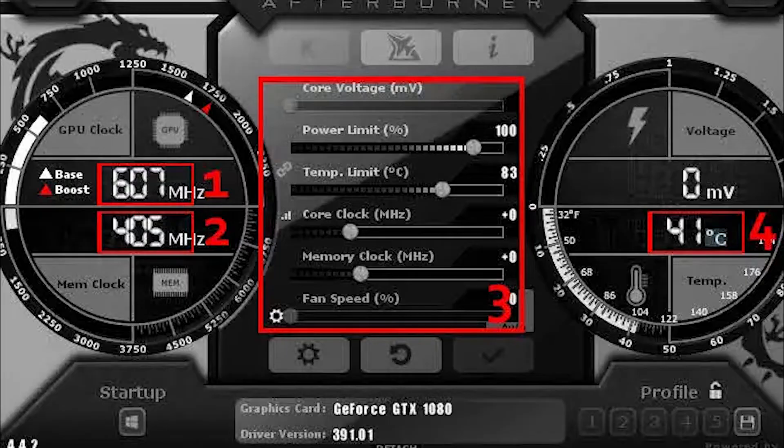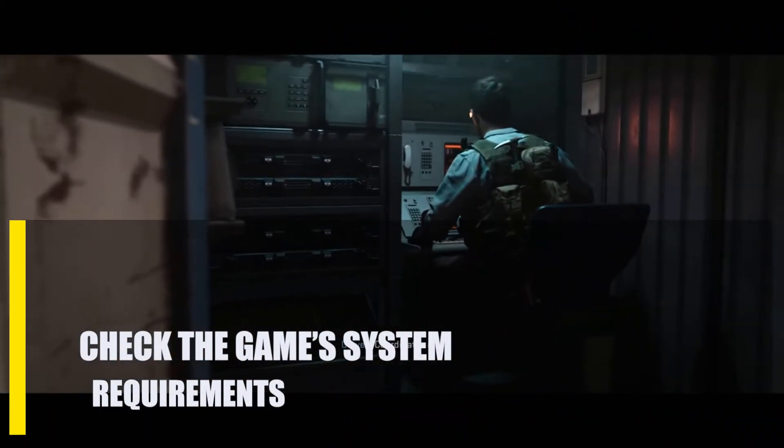Next, disable overclocking. If you've been overclocking your system, this could be why your Call of Duty game keeps crashing. Even if you've never had a problem with your overclocked system in this game before, if you've already tried everything else, you might want to turn off overclocking.